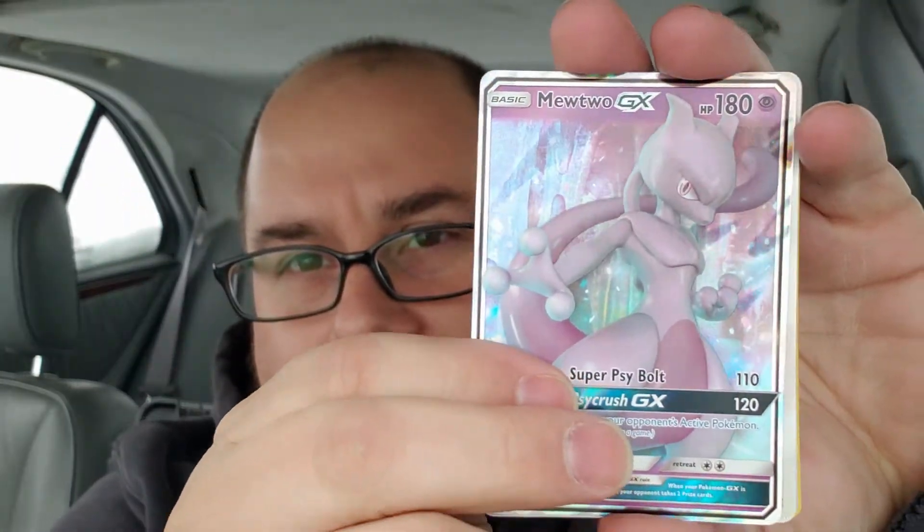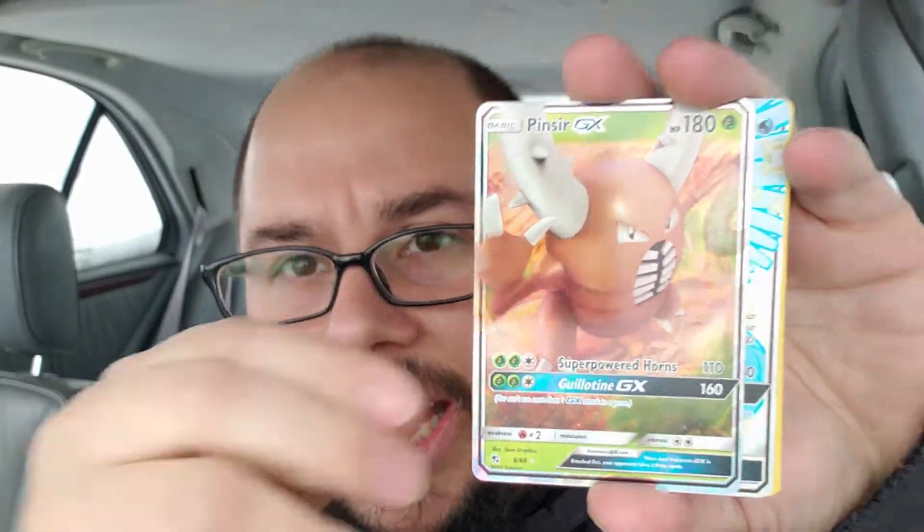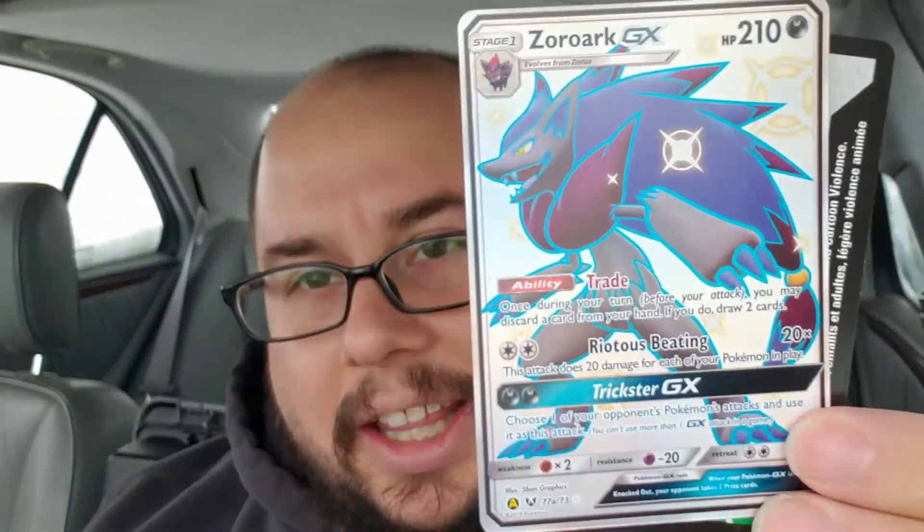We didn't pull the three birds card, but we did pull two of the three birds. To go over what we pulled today: Mewtwo GX, Lady trainer card, shiny Alolan Vulpix, shiny Leafeon GX, shiny Pinsir GX, shiny Articuno GX, Vaporeon holographic, and Zapdos holographic. We also got the Zorark GX promo card that comes with the set — not a huge Zorark fan but it's a cool card. And here is the code card for this set!